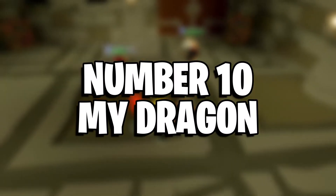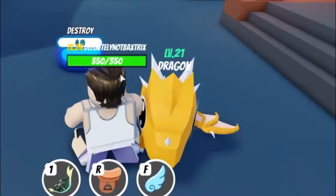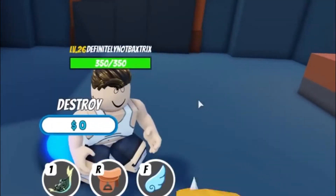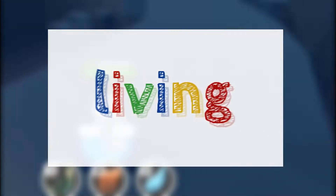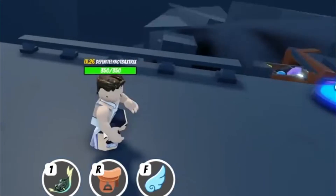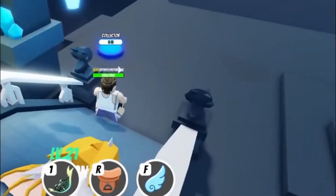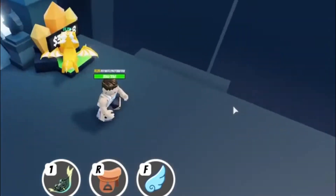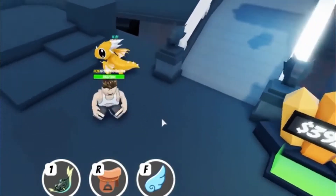Number 10: My Dragon. My Dragon is a free roam adventure Roblox game which allows you to train, customize, and ride some cute dragons. You can also defeat evil bosses, gain coins, and spend your time living in a family-friendly world. The game also features lots of dungeons and is packed with some unique abilities. It also has money generators, camps, different worlds, and dungeons to explore along with some great missions.